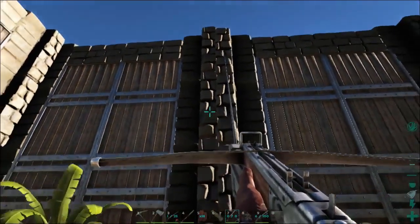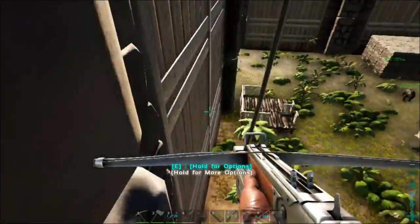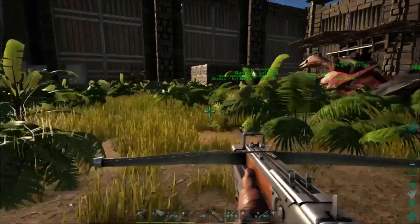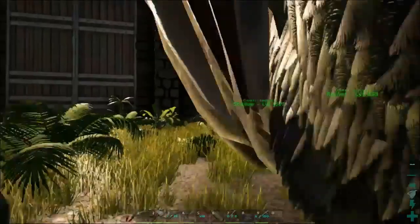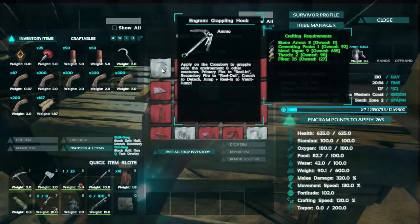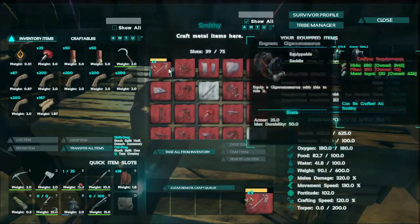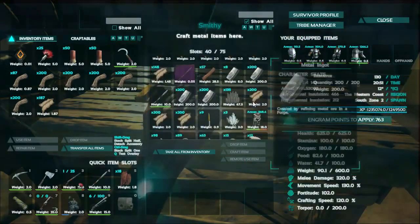Let's try detaching — crouch — okay, we detached. And wow, used it all the way up. So it's not a continually reusable item, which would maybe be a little OP. They're not too expensive though: three stone arrows, one cementing paste, nine metal ingots, thatch, and fiber. So cementing paste and metal ingots is where your cost is. I can make three right now — looks like I'll run out of stone arrows first. Not too bad!